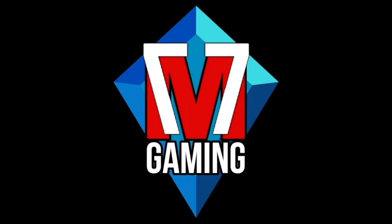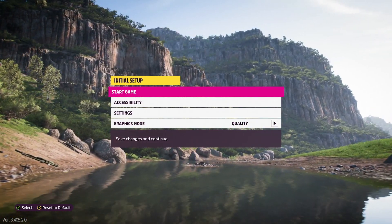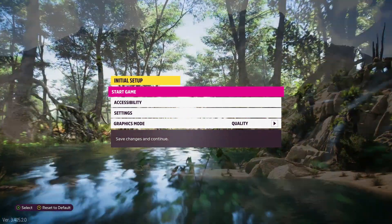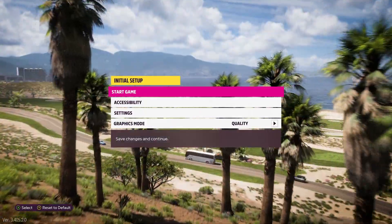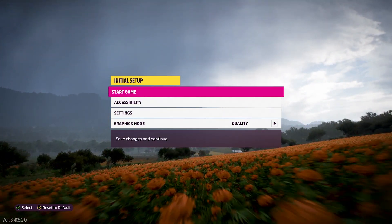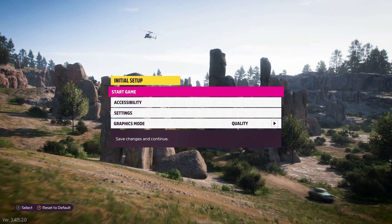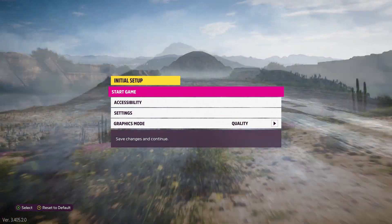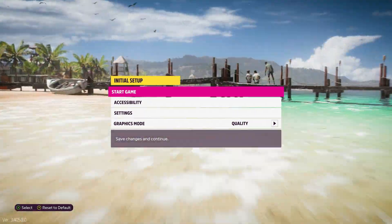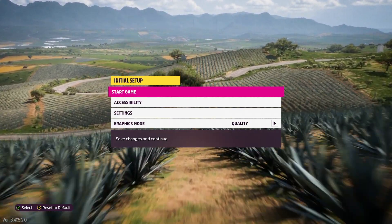Alright, here we go — we are jumping into Forza Horizon 5, a brand new game that just came out today. Today is the early access. We did get the gold edition and we're going to go over exactly what you get with the gold edition in this game. But first, we're going to jump into the intro and see what this game is all about. This has been a long awaited journey and I haven't really spoiled it — I didn't look at many gameplay videos or reviews. I'm just going to jump into it and see it for myself. Very excited.